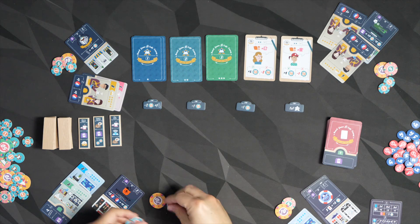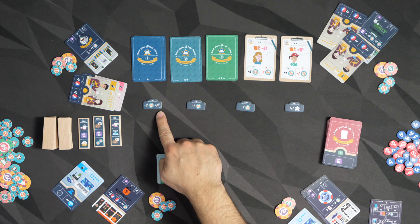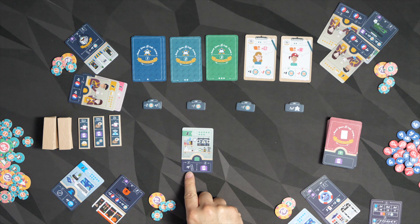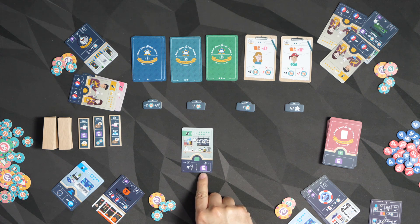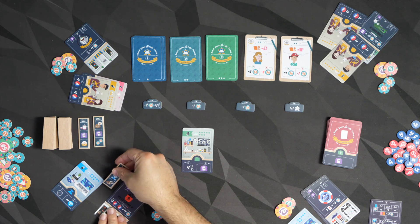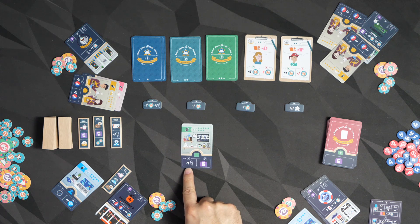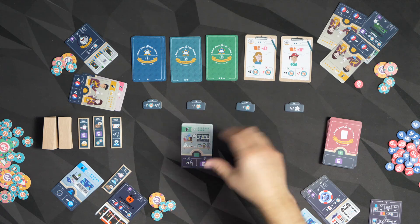This continues until the deck is gone. On some cards, you'll see a plus symbol — whoever purchases that card is allowed to take one of these three extras and put it in their area as well. As soon as you do that, you reveal a new card to replace it. This player got another action token, so they'll take another one of those, and so on.